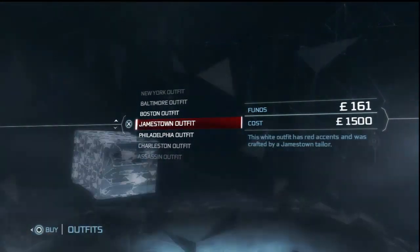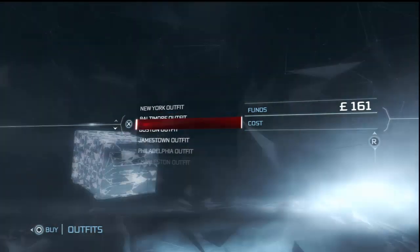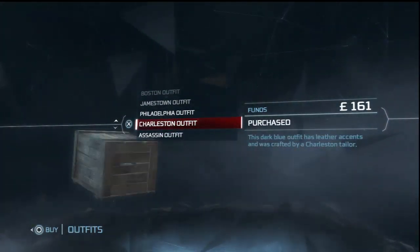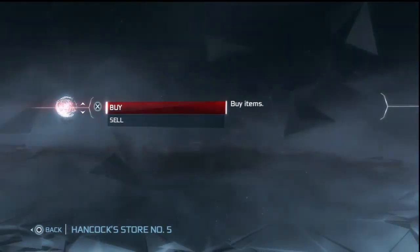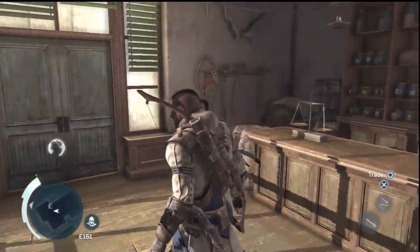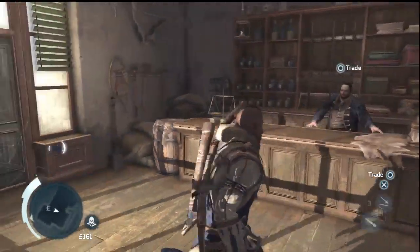You get a fair share of outfits — it's decent for the time. These are all the towns that are established so far. This is the outfit I'll show you guys that you get in Sequence 5 when you become an assassin. Everybody knows this outfit — it's famous. It's been out early for a while.